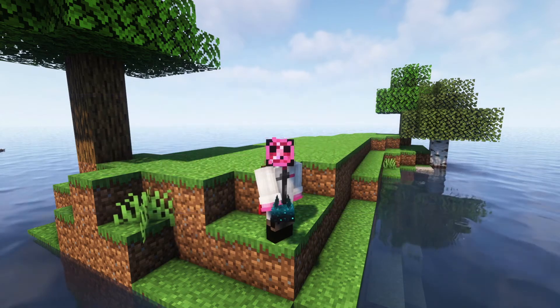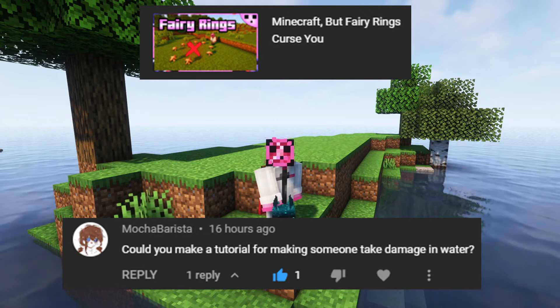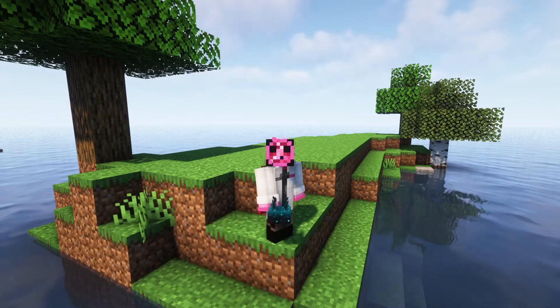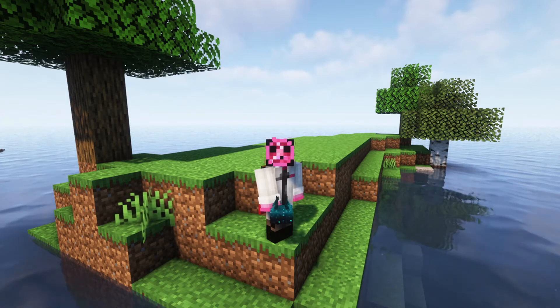Hey everybody, Dr. Plasma here. Monka Barista, yesterday you asked this on my ferret earring video: would you make a tutorial for making someone take damage in water? The short answer is check the block the player is standing in — that's easy. I also want to show you how to take damage in rain, but first you have to know how to detect rain.